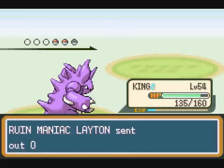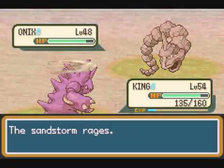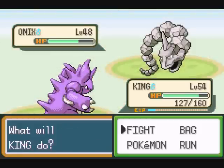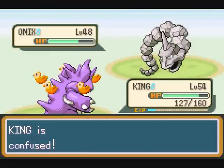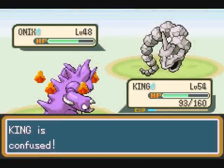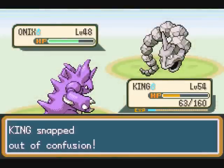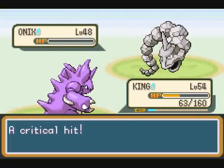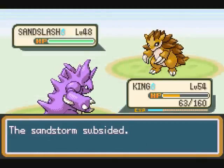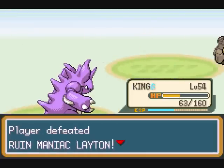King at 54. I should've figured he'd switch to a rock Pokemon. Come on, King — don't let me down! There we go. Wasn't too effective on Sand Slash because he is a ground type, but it still hurts him enough to use it though.